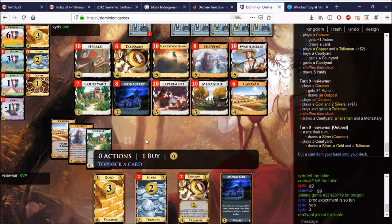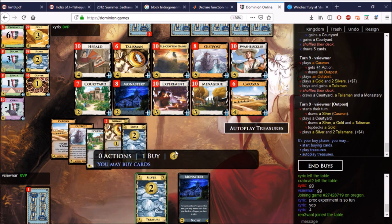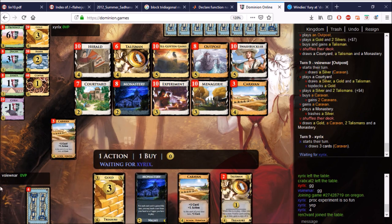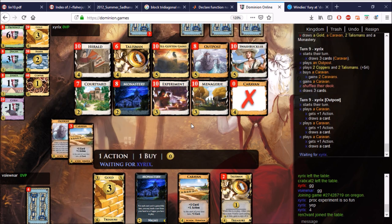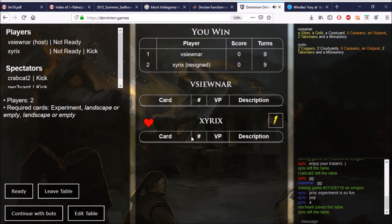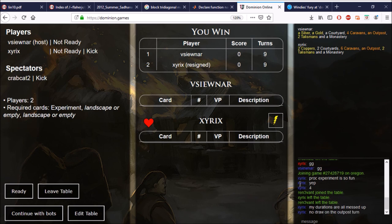That looks like Outposts — and I guess Talisman. My deck is small; I should probably trash some of these Silvers. One, two — what do we really want? Perhaps we go ahead with the Caravan plan and just get rid of that Silver. Yes, all the other Caravans go there. Oh, you resigned — okay, I didn't expect that. I guess he wanted the Caravans to find the old Poison — okay, cool.